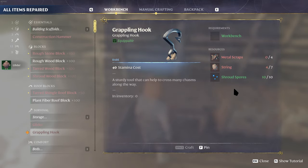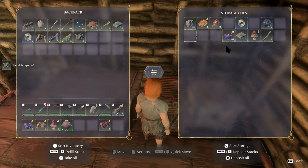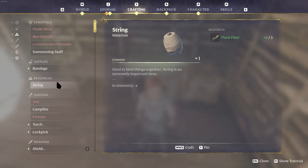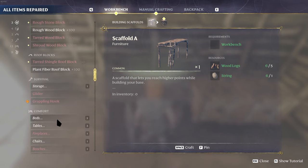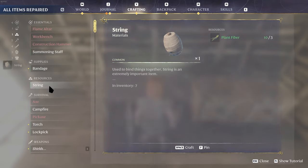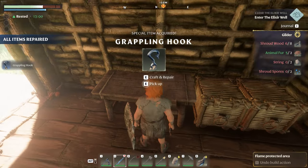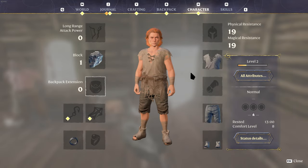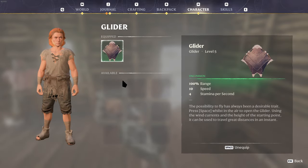For a grappling hook we need metal scraps and string. Do I have any metal scraps? I do, nice. And I can make some more string. String, boom boom pow pow. I can get the grappling hook — oh crap, I need one more. Okay, miscounted. There we go, grappling hook crafted. Now what I need to do is go into your character, your backpack extensions — put the grappling hook in there, and the glider there. Boom.